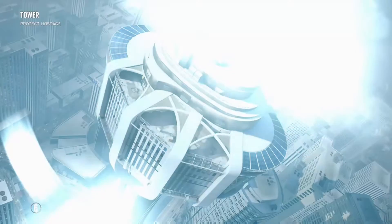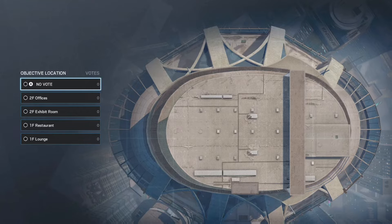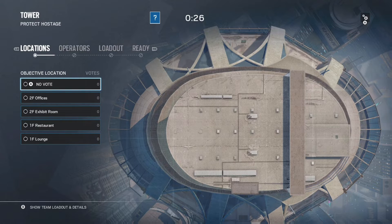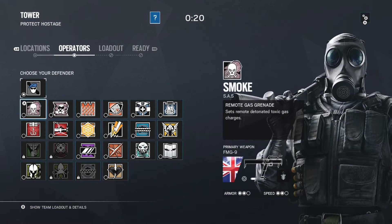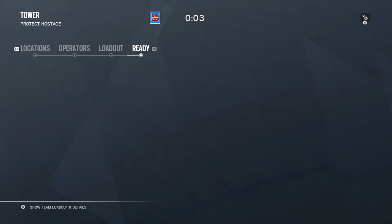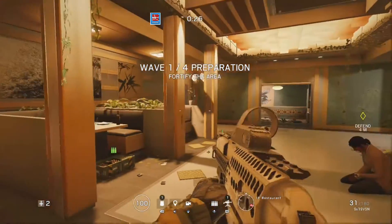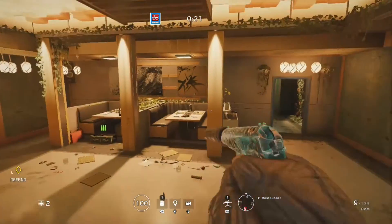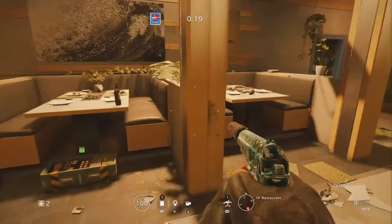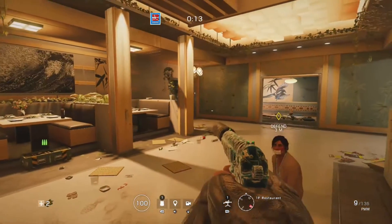You should go straight into a match, and then pretty much all you have to do is set the controller down. Let it get into a match, try to get Restaurant if possible — if not, you'll be fine. Just pick a random operator; the operator doesn't matter. Once you're in the match, you can let the controller sit. You don't have to do anything — just wait until the timer is done and then they'll come down and kill you.